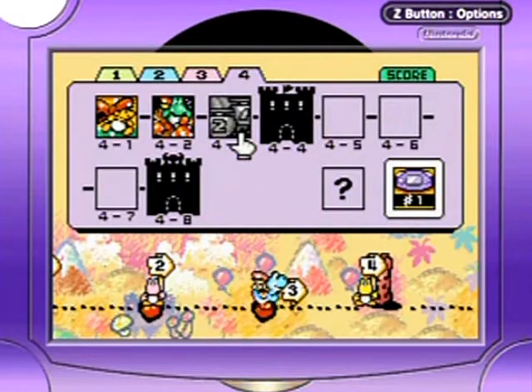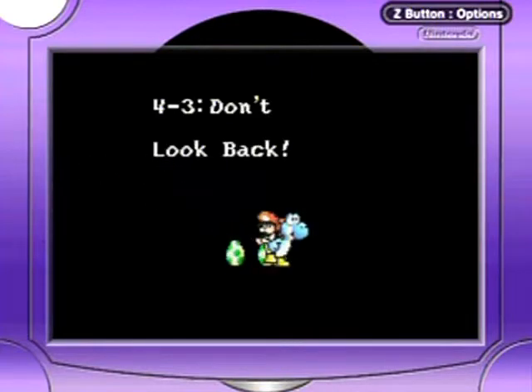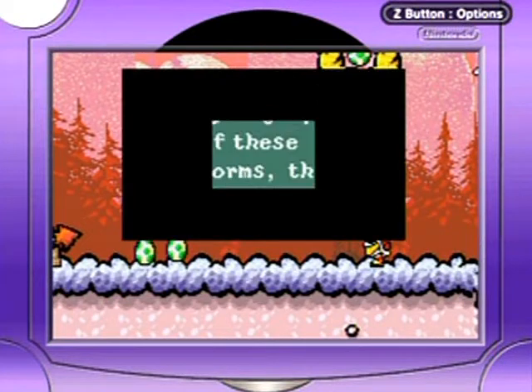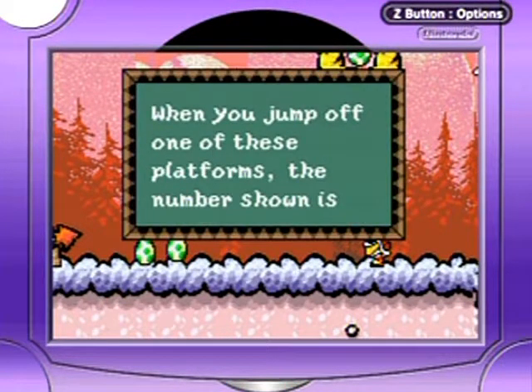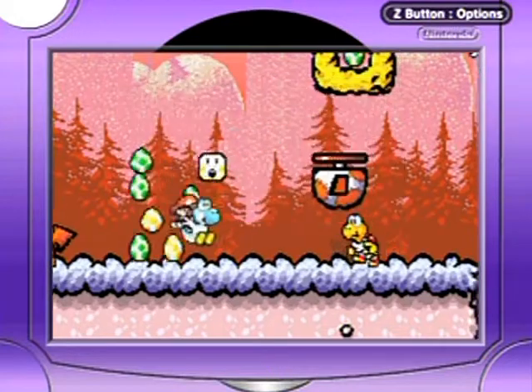Hello everyone, and welcome back to The Walkthrough 4-3, The Disappearing Platforms of Doom. Don't look back! It's a tutorial on these things. Basically, when you jump off one of these platforms, the number shown is reduced by one. If the number reaches zero, the platform vanishes.